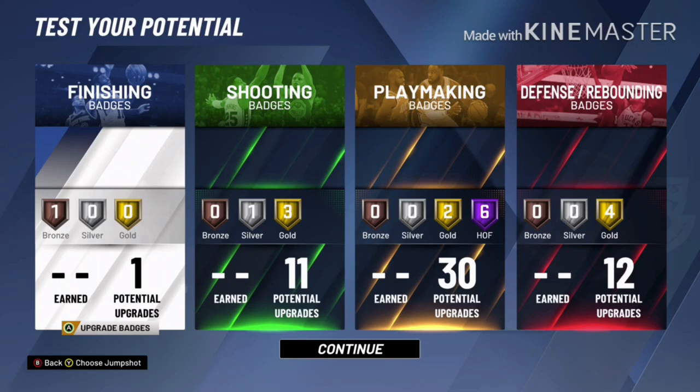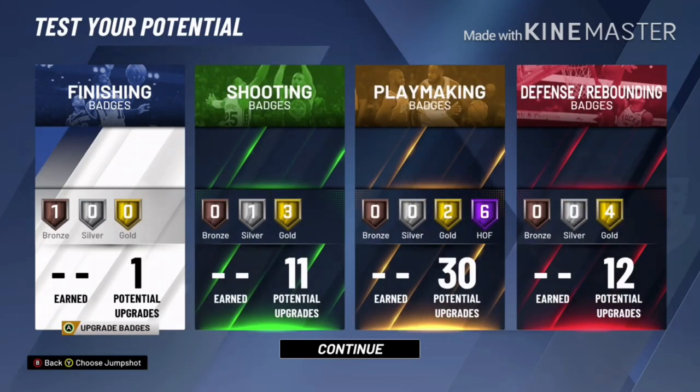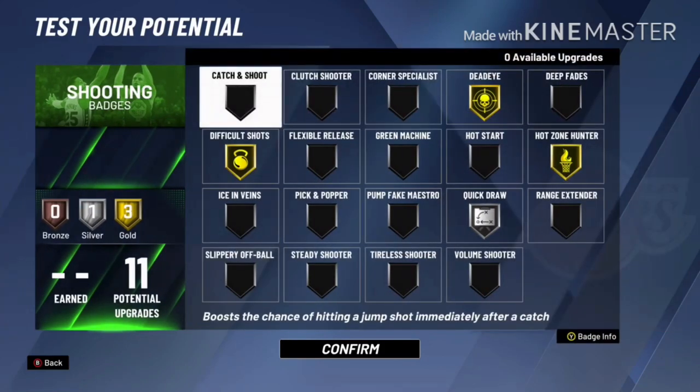We ended up with 54 badges total — six are Hall of Fame badges, nine are gold badges, one silver, and one bronze. For finishing, it's the least important badge category here, so put it wherever you feel most comfortable. I decided to go Acrobat because he is 6'1".